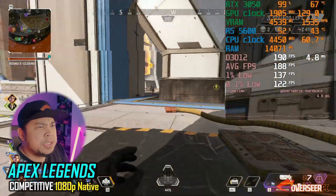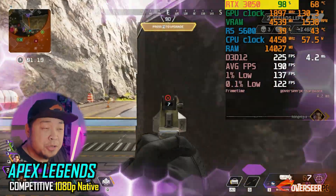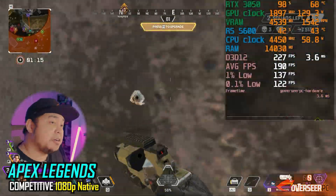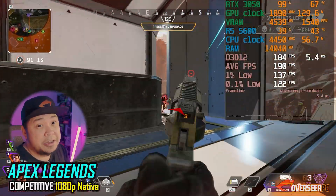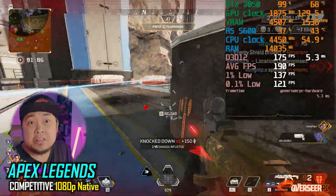In Apex Legends, you'll be getting about 150-plus FPS. We are GPU bottlenecked here, but it's fine — we're able to hit our shots. You wouldn't get 200-plus FPS, so you'll have to adjust your gameplay a bit. You'll be at a slight handicap, but you're still able to hit those shots.